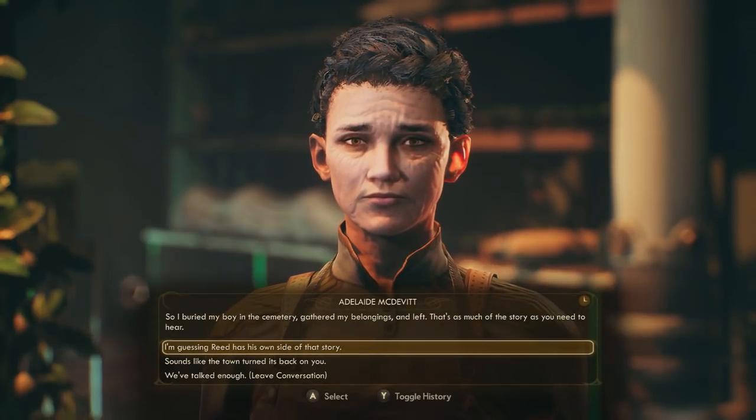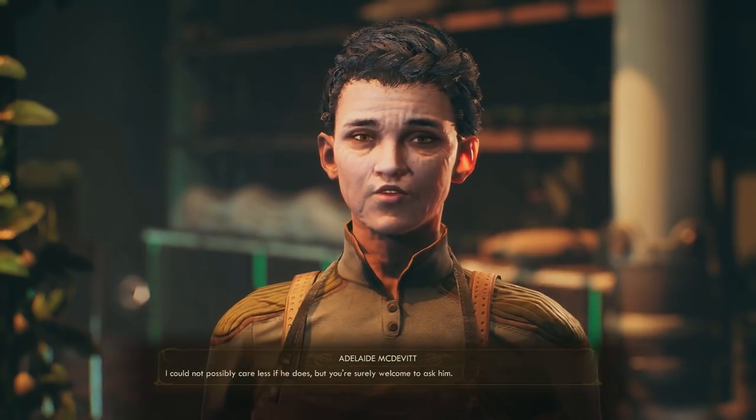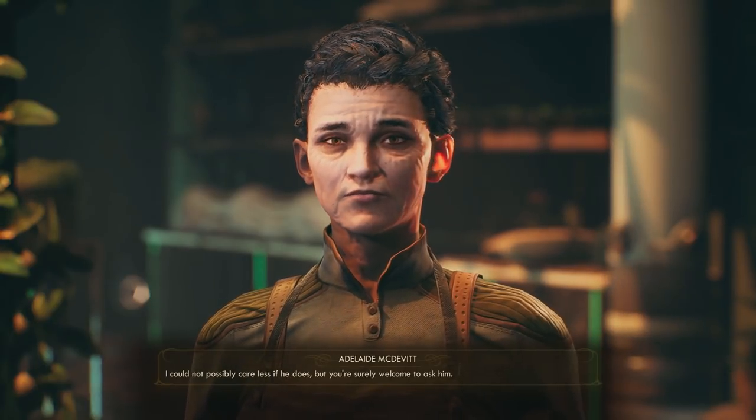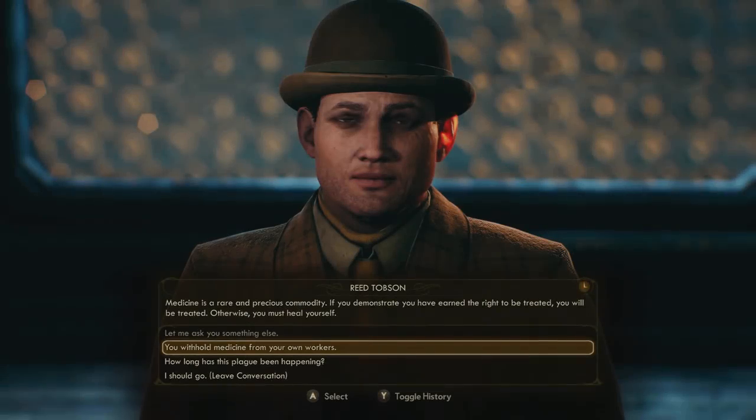So using the perception route when talking to Adelaide, we learn that her son passed away, and that's the reason why she deserted the place — they didn't treat her son. So before I divert the power, let's go ahead and listen to Reed's side real quick over her story.